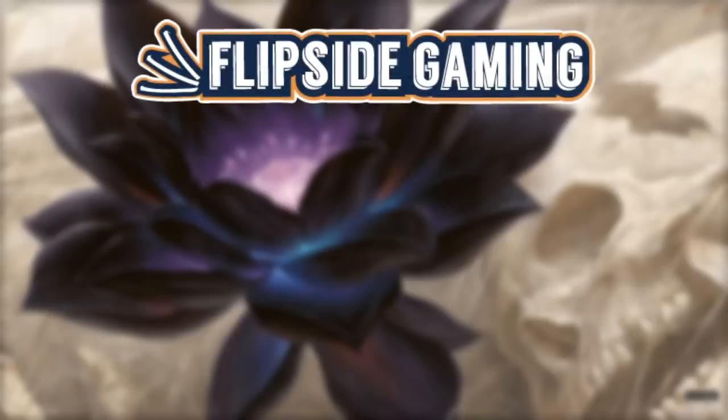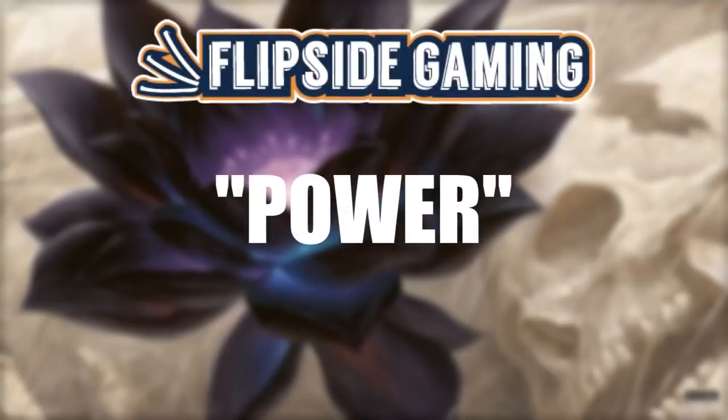Playing with Power is also supported by Flipside Gaming. When you use the promo code POWER in all caps, you get 10% off orders $10 or more. It saves you money and helps us out at the same time.